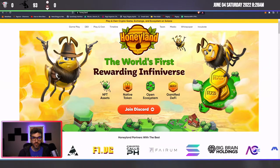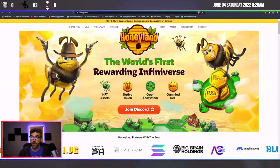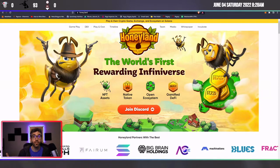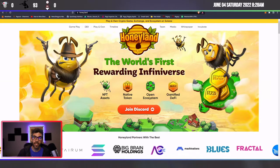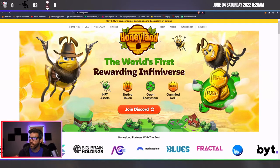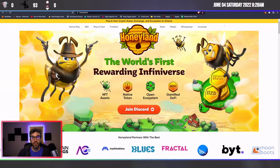Justin from Honeyland is a stand-up dude — he was able to front me some SOL that I had converted from some mining profits and got me into the mint before the deadline. Unfortunately I did not get a queen — c'est la vie. The highlight of the week was the mint; they sold out, so congrats to the team.